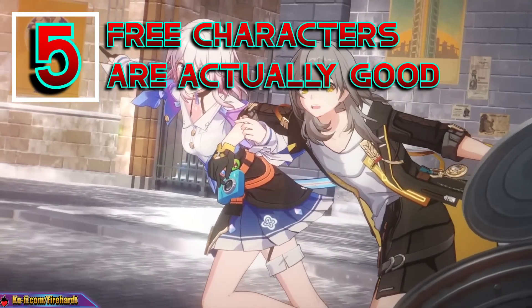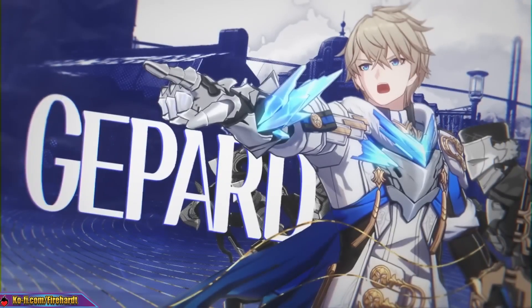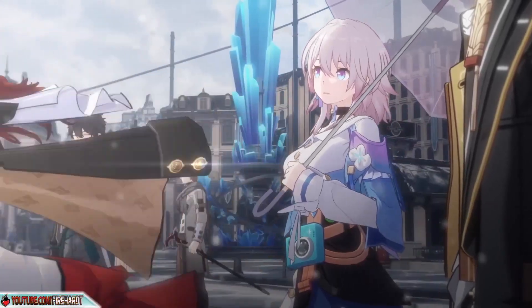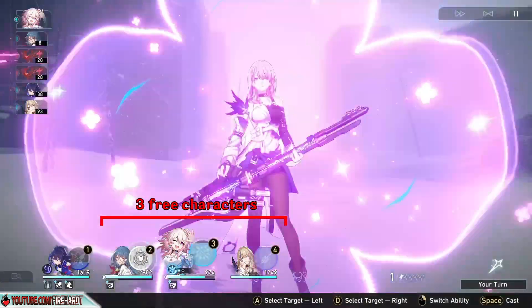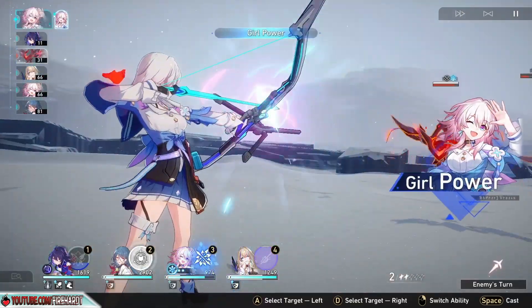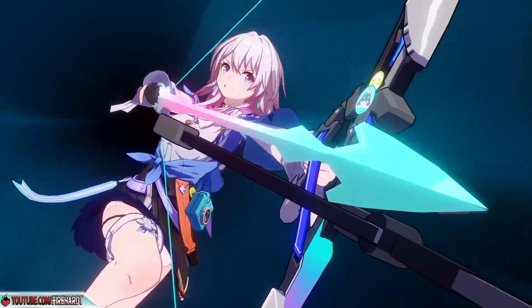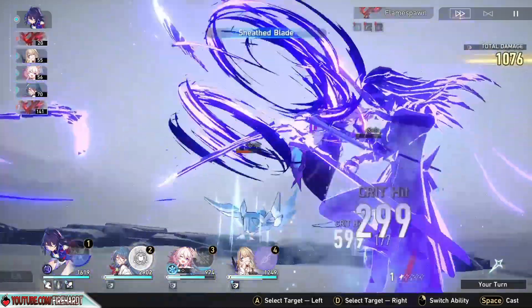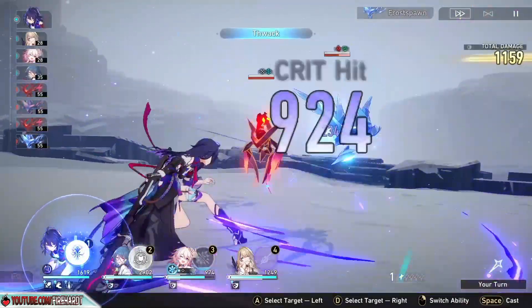Speaking of stuff that is free, the characters you get in this game are actually good. Contrary to Genshin where your first character is Amber, in Star Rail your first character is March 7th. While you will replace Amber at the first opportunity you get, you will not be replacing March 7th so soon. March 7th is a great shielder from the ice element, and her ultimate grants a large AoE of ice damage and application which can even freeze enemies. Contrasting this with Amber, whose baron bunny doesn't do much damage and whose ultimate is very underwhelming, it's clear that March 7th is a superior first companion.